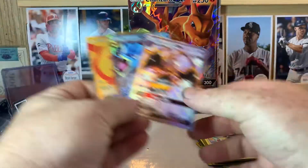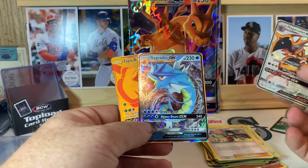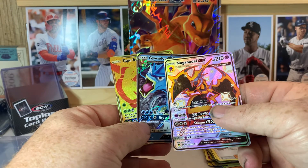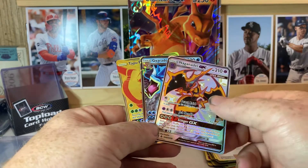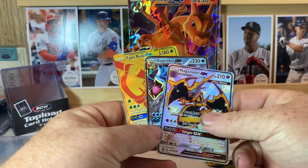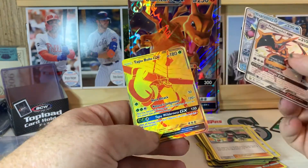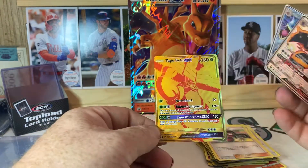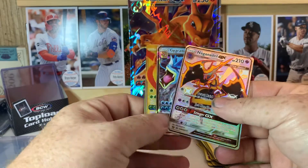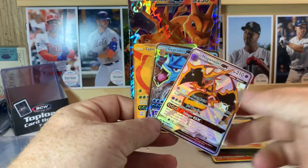So our three big cards of the video would be the Tapu Bulu GX, the Stage 1 Gerardos GX, and the Naganadel - I'm sure I butchered all of those names. Let me know in the comments below. Both Gerardos and Naganadel are Stage 1, the Tapu Bulu is just a basic but it's kind of a gold foil. Let me know what you guys thought - thanks for watching, we'll catch you in the next video, take it easy.